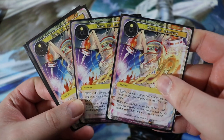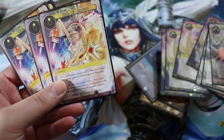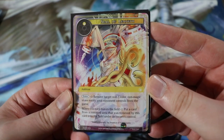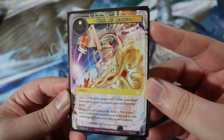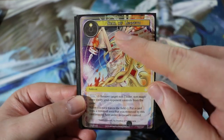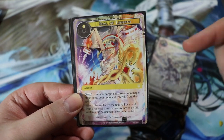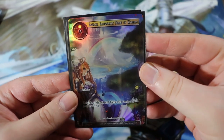Next we have Seal of Lenith — running three copies. This card is ridiculous, probably one of the best removal spells in the game right now. It's a one-drop single light will addition. On enter, remove target non-J-ruler, non-magic stone entity your opponent controls from the game. When this card leaves the field, put that removed card into the field under its owner's control. So you temporarily remove something for only a single light will — incredibly powerful. No quick cast is the only downside, but you can also use it to hit your opponent's Seal of Lenith to get back whatever they removed.